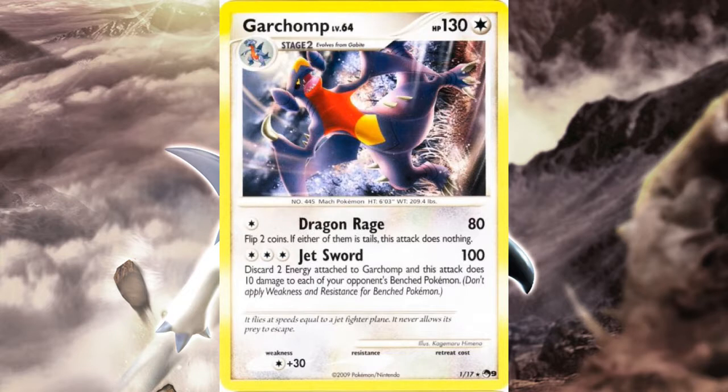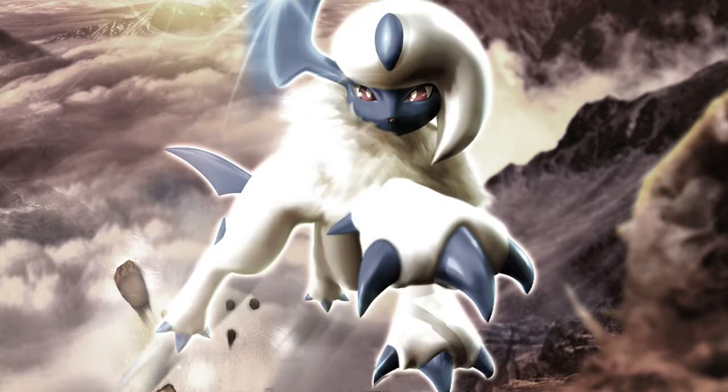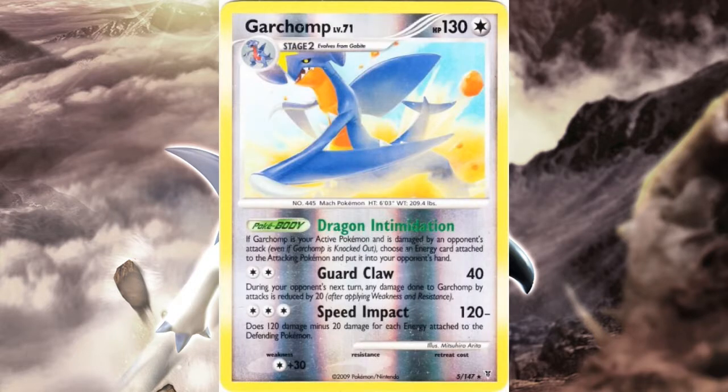Jet Sword hits everyone on your opponent's bench, making the damage output amazing compared to similar attacks of that era — it has the best damage trade-off and ease of use. Still, the most reliable Stage 2 Garchomp of the trio is the one from Supreme Victors. With the same great stats, you get a useful Poké-Body and more reliable attacks. Dragon Intimidation can slow down your opponent's attackers and synergize nicely with Speed Impact.